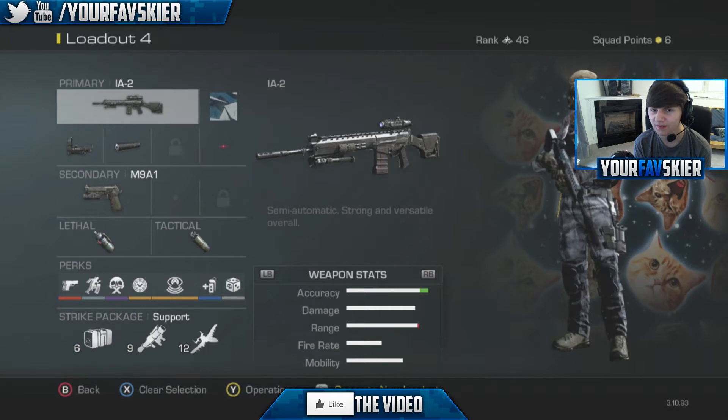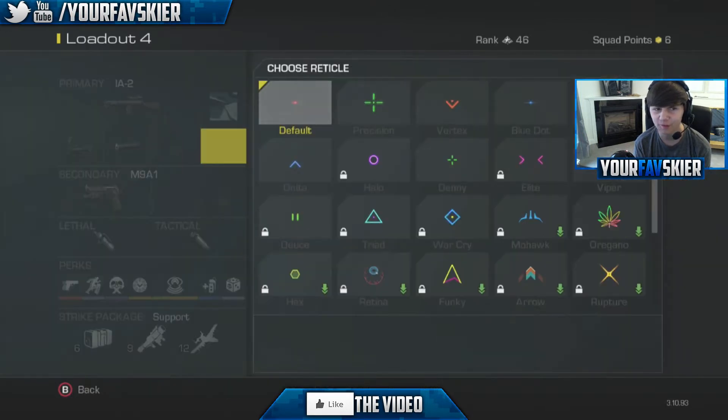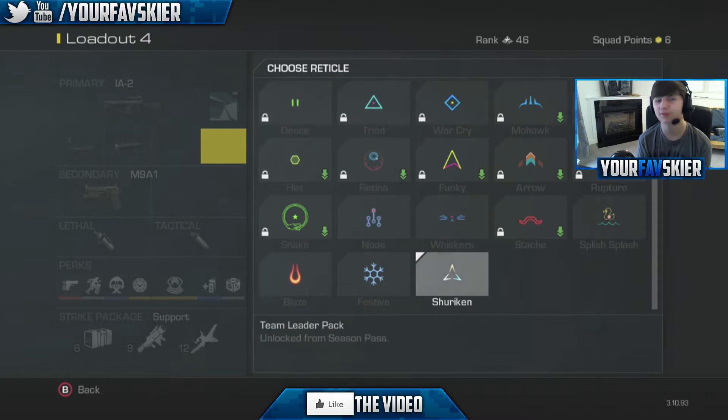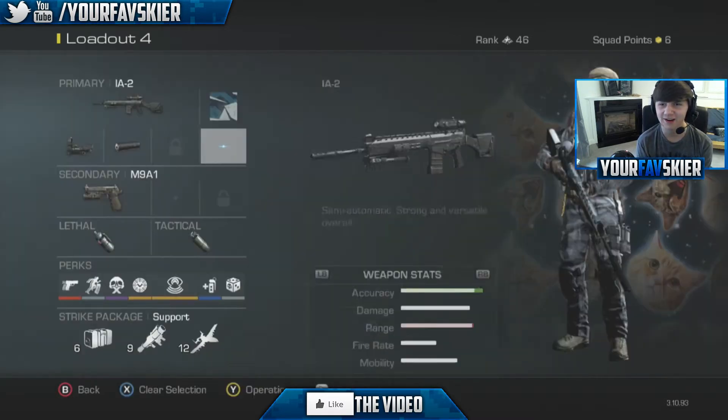Hey guys, what's going on? Tommy here, aka your favorite skier, and I hope you guys are everyone fantastic today. I am, because I'm going to bring you guys on another wonderful episode of Random Class Generator — I believe we're on episode 7 or 8, I'm not exactly sure — but in today's episode, we're going to be bringing you guys a kind of an interesting setup.